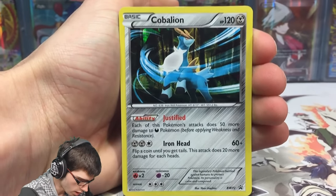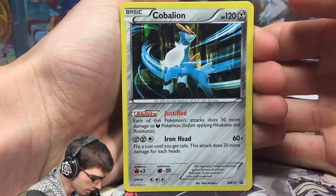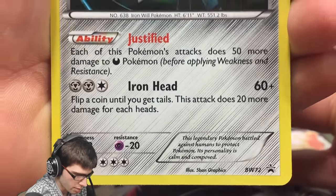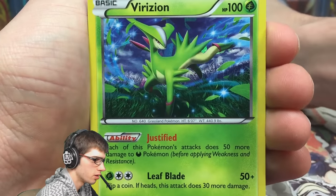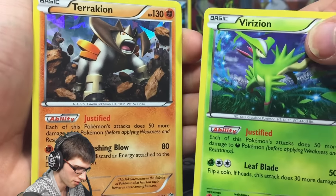So we've got Cobalion — it has 120 HP. It's a Steel type. It has the ability Justified and the attack Iron Head. It's Black and White promo 72. It's got like a shadow foil promo holo which looks nice. It's very nice art on that one. Actually, all of these have really nice art.